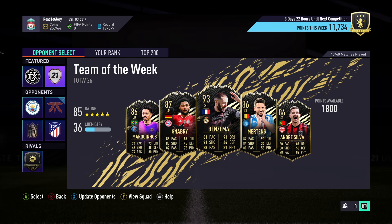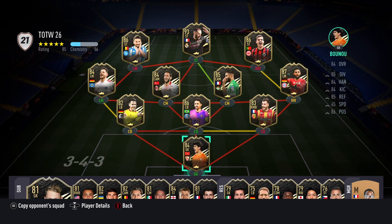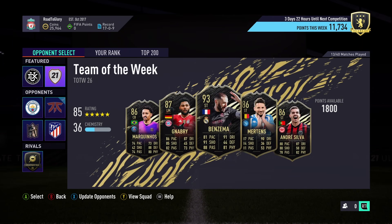Welcome back to another video. Today we are going to be taking a look at the still-working squad battles glitch. This isn't a new glitch or anything, but with icon swaps being released again, I know people are going to be looking for glitches and they're not going to be sure if the old ones still work. Depending on if you've seen it before, the glitch on the edge of the opponent's box is still working.